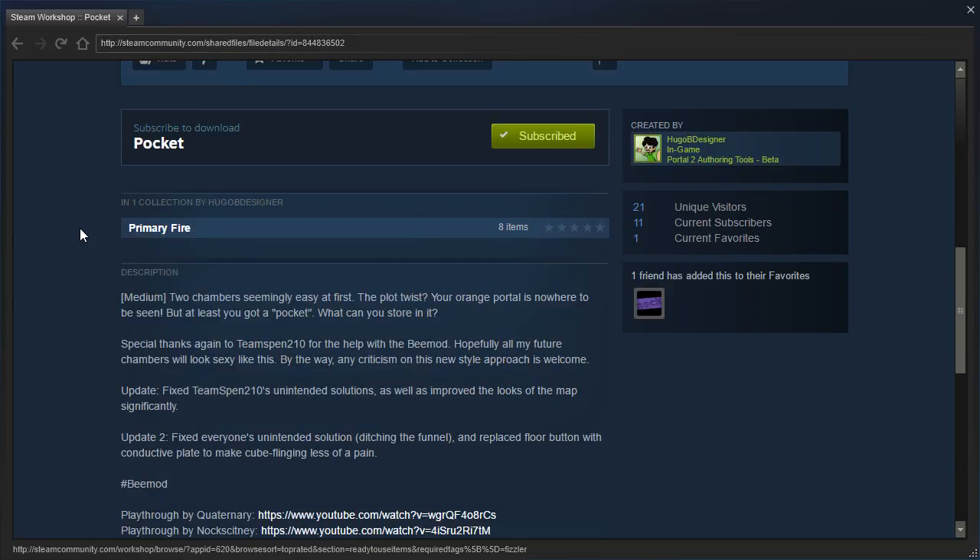Two chambers seemingly easy at first. The plot twist? Your orange portal is nowhere to be seen. But at least you got a pocket. What can you store in it?